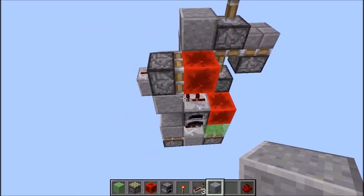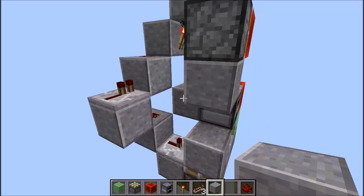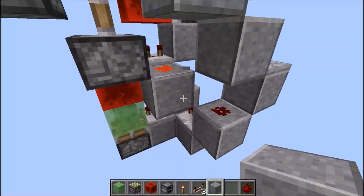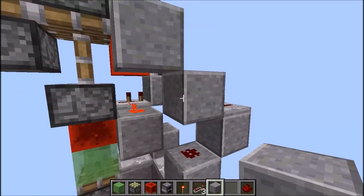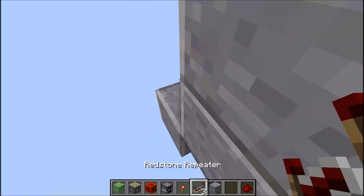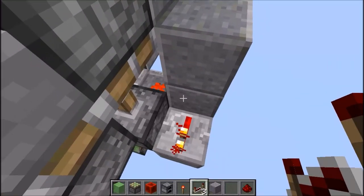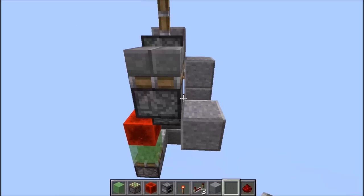Vous pourrez mettre pause dans la vidéo. Ici c'est important, on va poser un bloc juste ici à côté de la poudre de redstone allumée pour récupérer ce signal. On va faire un petit repeater ici comme ceci. Vous voyez, on récupère le courant qui est là par ce bloc, par ce repeater, pour pouvoir alimenter ce piston.